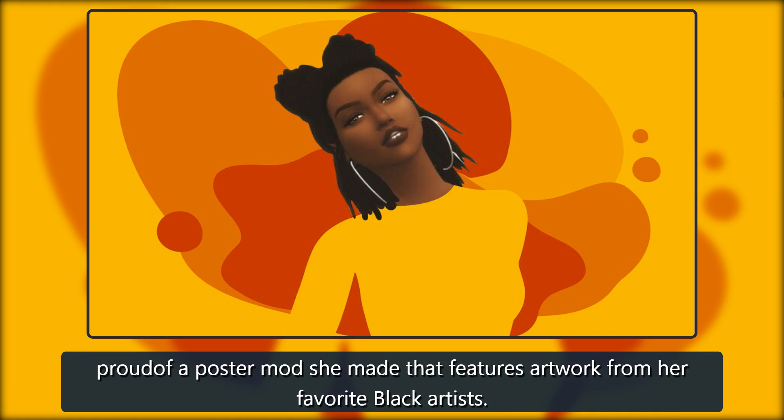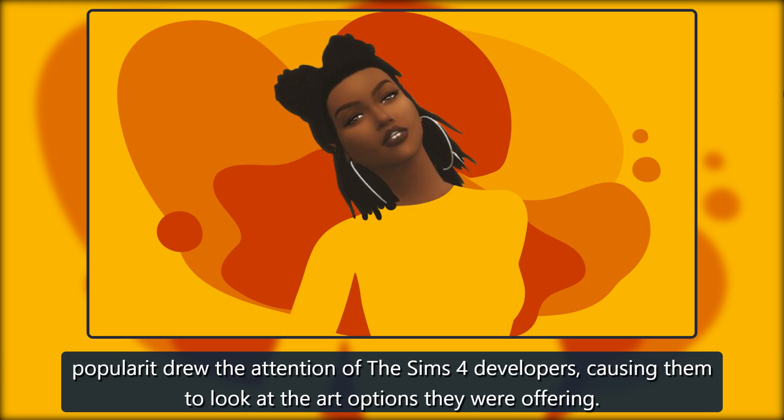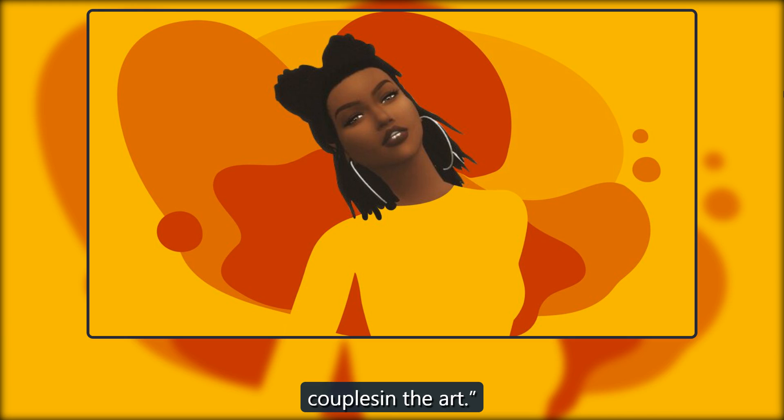She's particularly proud of a poster mod she made that features artwork from her favorite black artists. I'd highlight them, put their artwork in the game, then they got traction on their stuff, she said. It was like an exchange. The mod became so popular it drew the attention of The Sims 4 developers, causing them to look at the art options they were offering. EA actually overhauled their base game with more inclusive art. Now there's black folks in the art, there's people of color, and there's queer couples in the art.